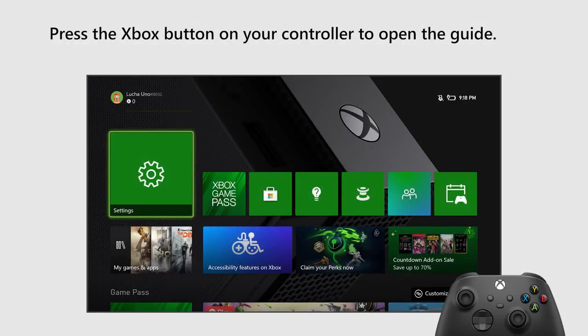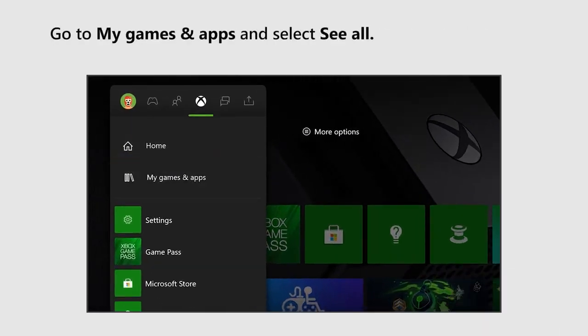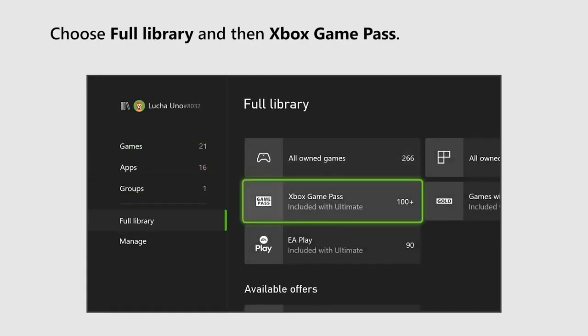Press the Xbox button on your controller to open the guide. Go to My Games and Apps and select See All. Choose Full Library and then Xbox Game Pass.